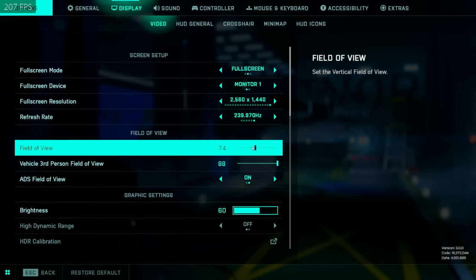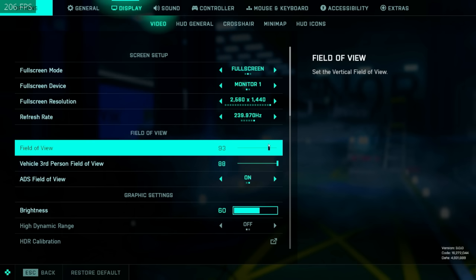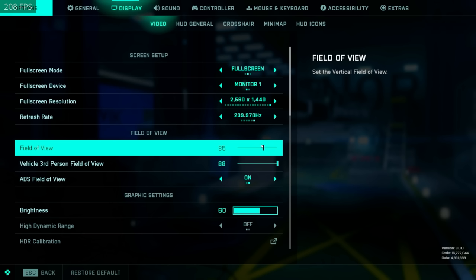FOV is a preference-based setting, but there are kind of objectively proven values — from 74 to 95 is what I see a lot of good players using. To narrow that down even further, somewhere in the 80s is where I see almost everyone playing. I myself played at 84 quite a lot, played at 89, and then 95 a bit, and out of all those my favorite is somewhere in the middle at 89.